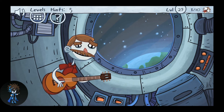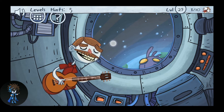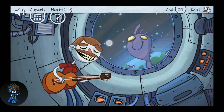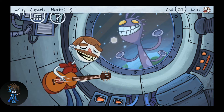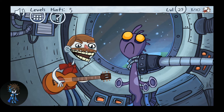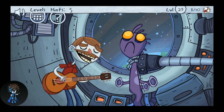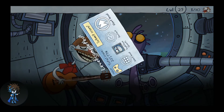Over here you have to keep pressing this guy with the guitar. Then you have to click on him again and bring him inside — that's how you pass this level.